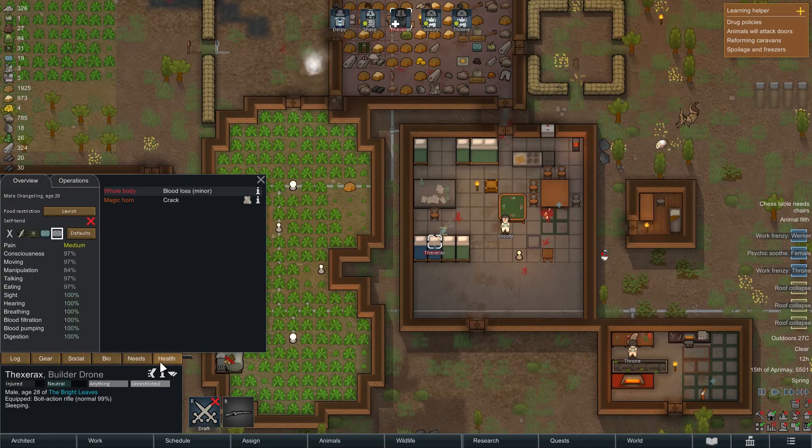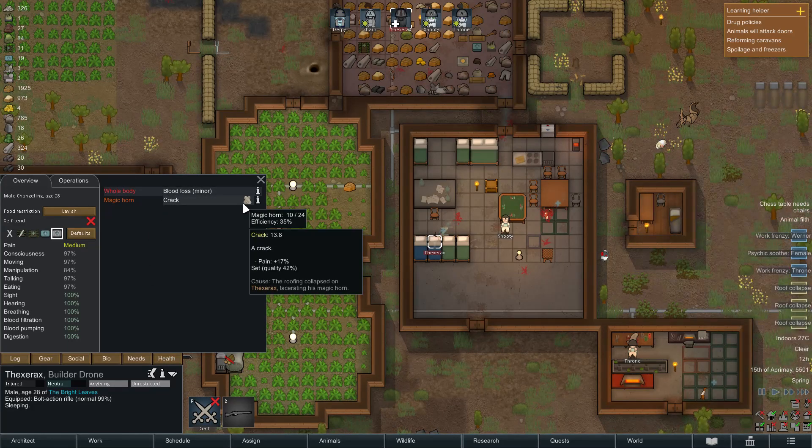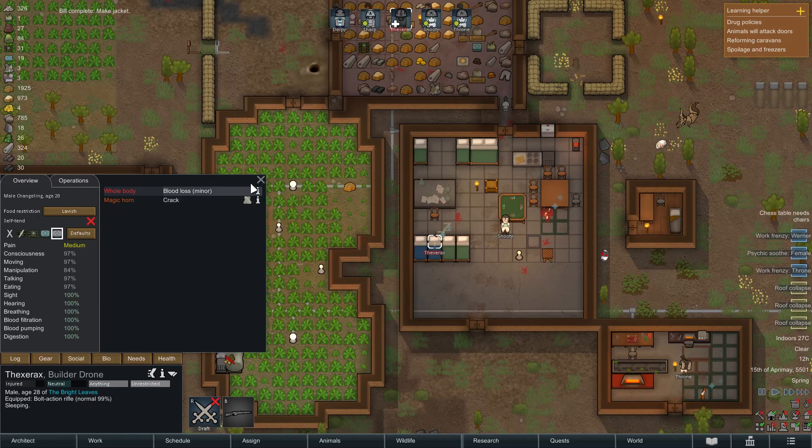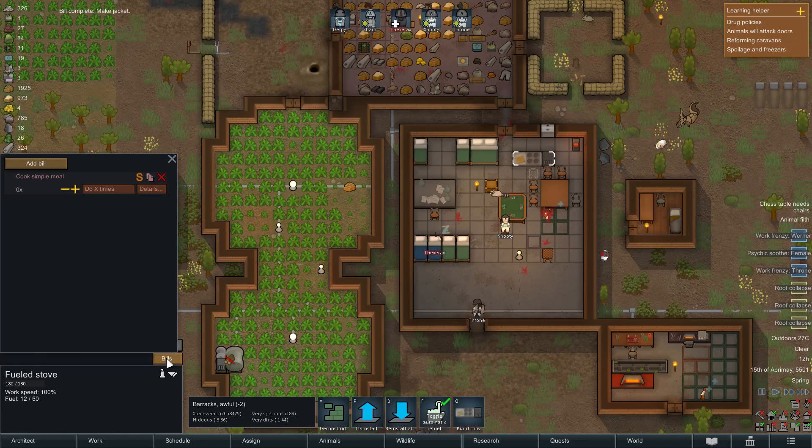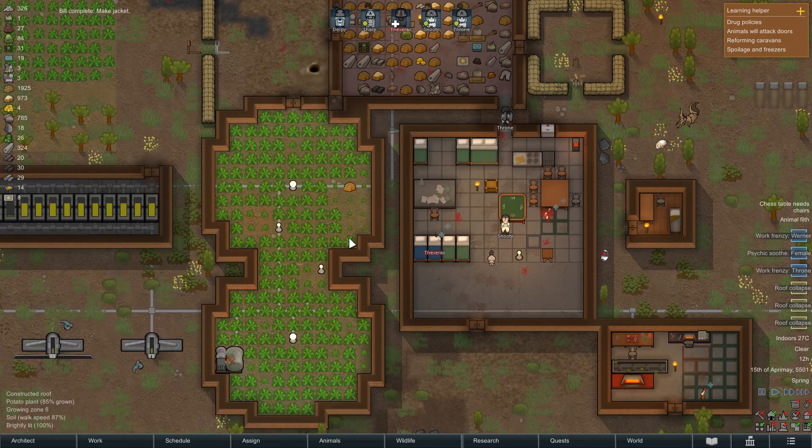What is his health like? Whole body, minor blood loss. Horn is cracked. You can't have a cracked horn - your horn needs to be in a good place, otherwise there is no magic. Bills. Make food, please. There we go.